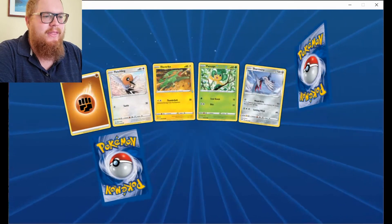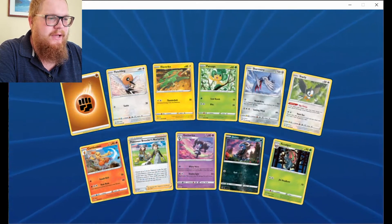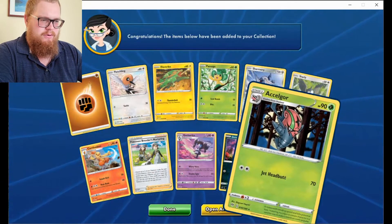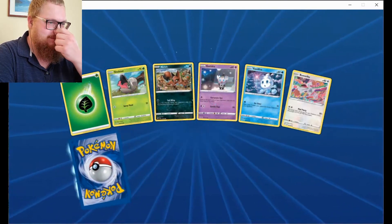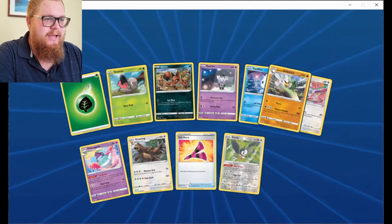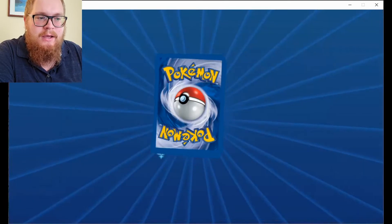Suicune! Next pack: Starly, Reverse Dino. And Accelergor — I don't think that's very useful. Next pack: Reverse Rng, Eelhorn, Reverse Starly. And Galarian Sirfetch'd.